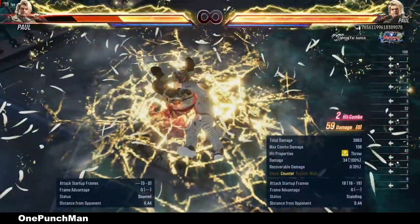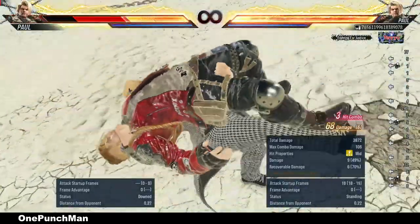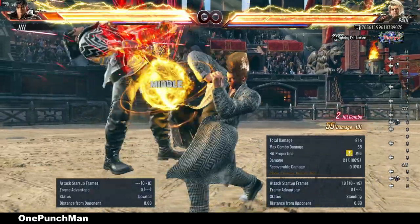Hi guys, welcome to my channel. Paul's triple forward 2 is a great addition to his move list in Tekken 8. To do it, you have to press forward, forward quickly, and then forward 2.